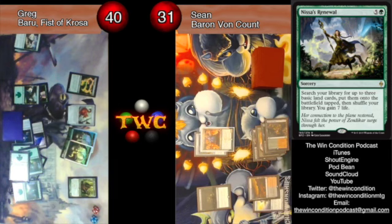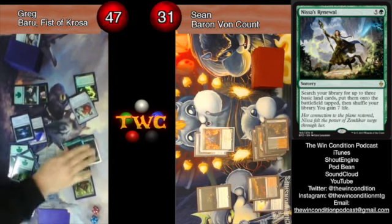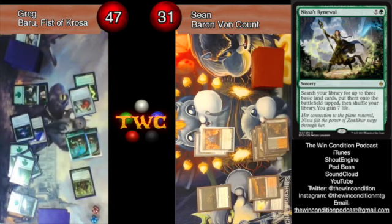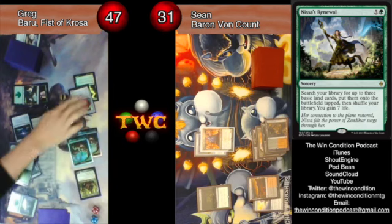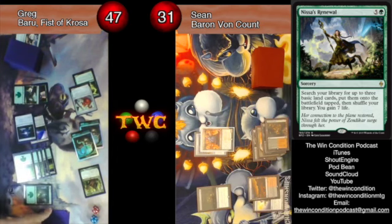Forget Grandeur — Baru is pretty beastly right about now! Yeah, except Grandeur does nothing in EDH — not a thing. Let me swing in... three, four, five, six, seven, eight, nine, ten, eleven, twelve, thirteen, fourteen — fifty, sixty, seventeen, eighteen, nineteen, twenty-two, twenty-three, twenty-four, twenty-five.